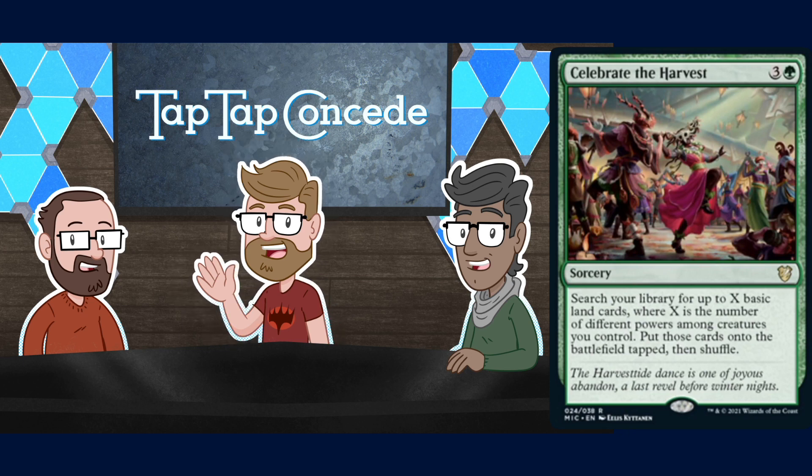There are already a bunch of cards you can play for four mana to get two lands, and some have other benefits. This probably just belongs in the coven deck. That said, it's a neat design space and cool thematic support for having creatures with different powers.